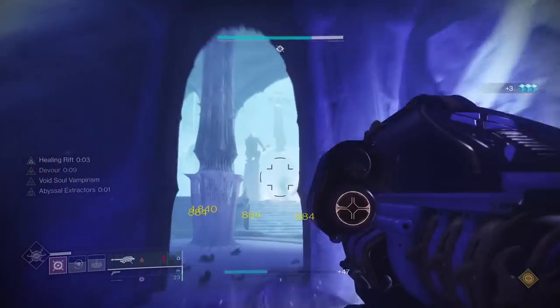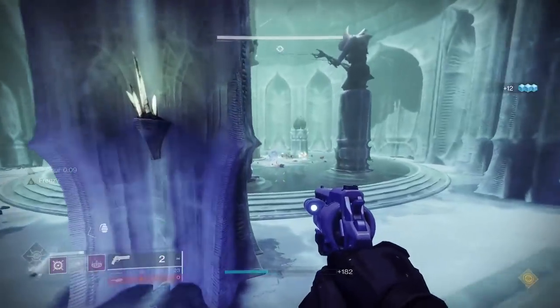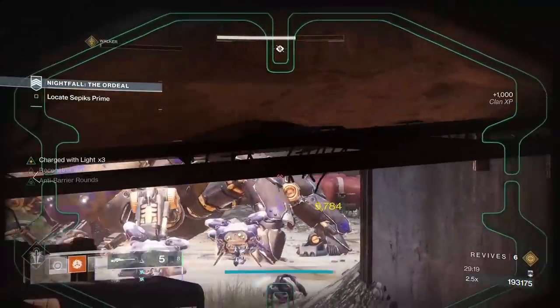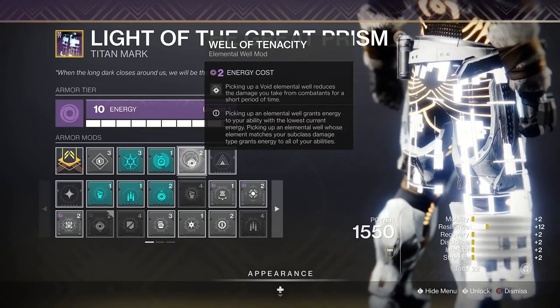So first, let's start with a basic mod setup that will carry you through all GMs before then looking at some more advanced options to use, finishing off with weapon choices, exotics and subclass loadouts. The inevitable nerf to Protective Light has happened, so now the best option for survivability is the Void Elemental Well mod — the Well of Tenacity.